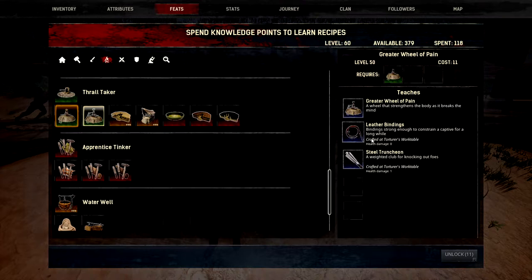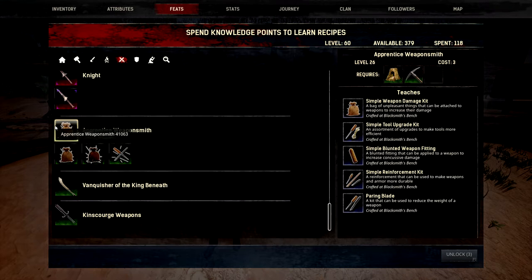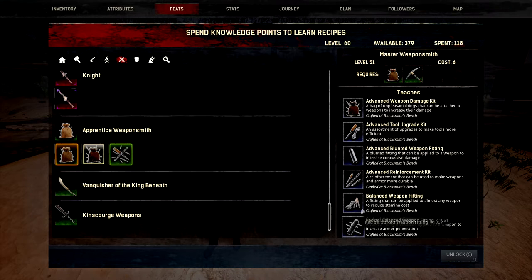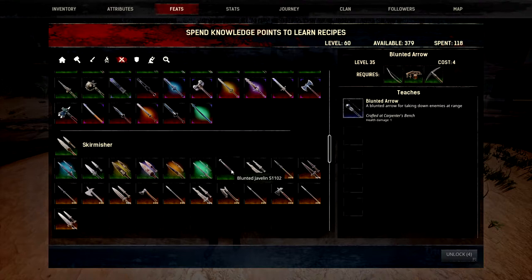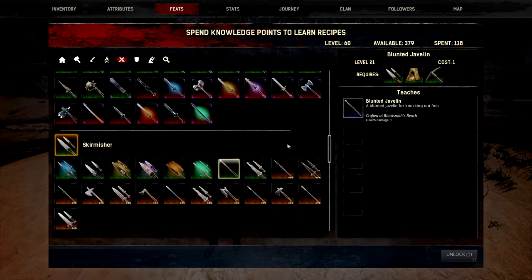That's pretty much the engrams you need. You might also want to learn damage bluntings — you can learn all three. It starts at level 26, then 39, and then 51 for the last one for the advanced stuff. What you're looking for is the advanced blunted weapon fittings. You might also be interested in a blunted arrow or a blunted javelin, which can also help with taming.